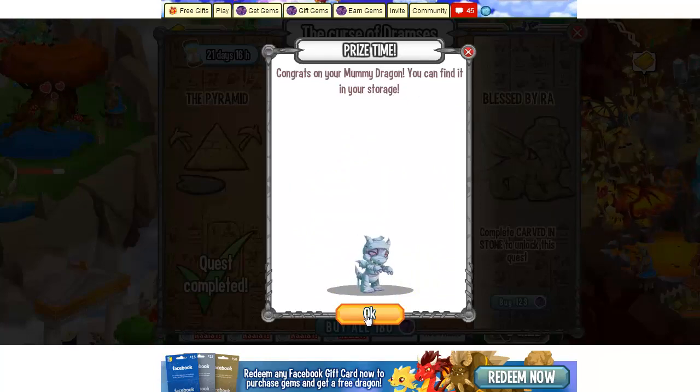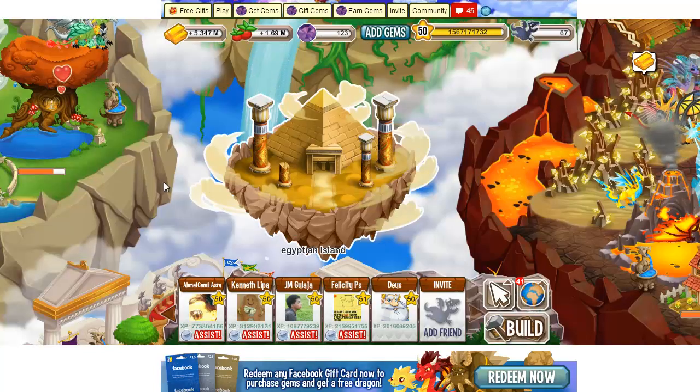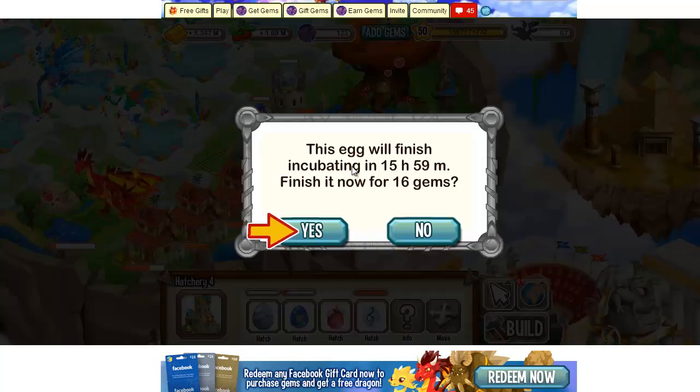Congratulations! Your mummy dragon can be found in storage. Oh my god, that's an awesome dragon! Let's go to the storage and see the egg. All right, this is a cool egg — let's use it.